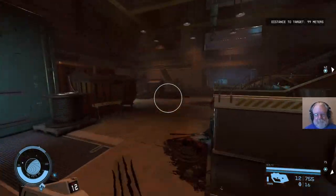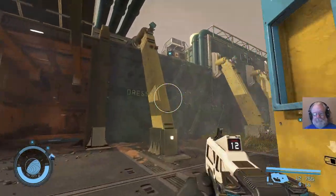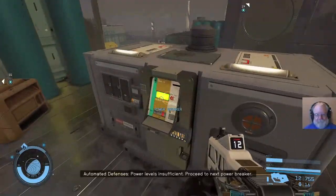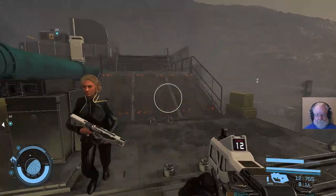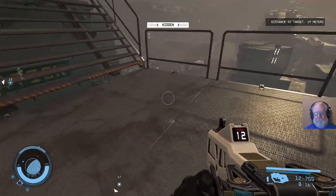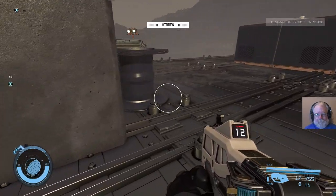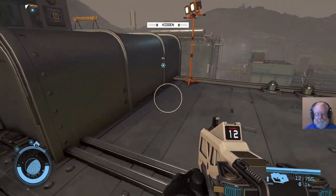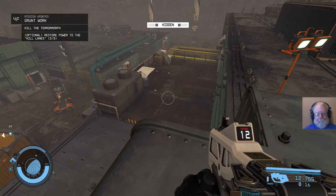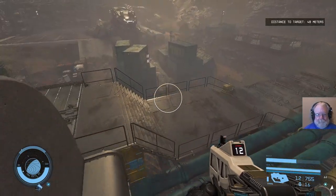That looks like it's on the roof of that building. What, we can get through from here. A lot of stairways going up. How good is my jump pack? Nice - power levels insufficient, proceed to next power breaker. 24 meters away. The other one is over there.